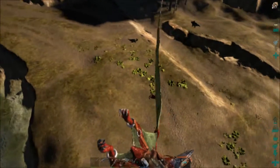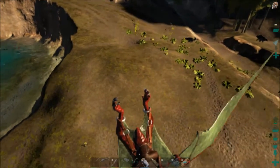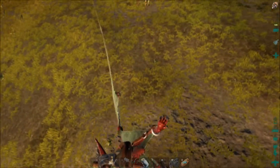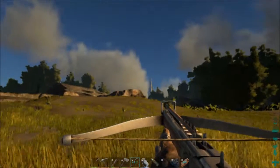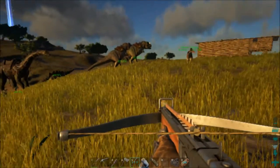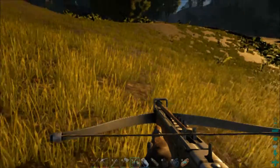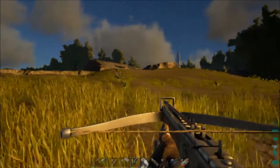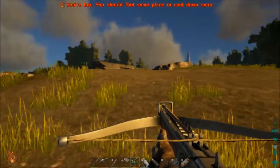Earlier today I was walking along here and ran into something — I didn't know what on earth it was. I pulled out my spear and stabbed it, and I got some wood and thatch. So I started walking back to my base and had the same thing happen again — stabbed my spear, same thing again, got more wood and thatch.